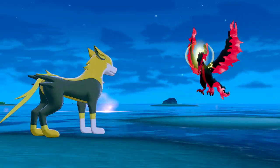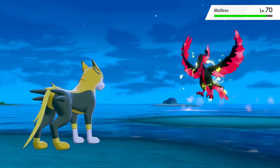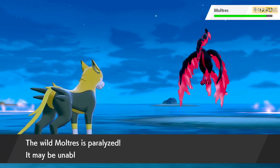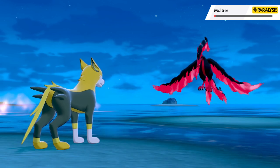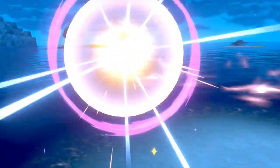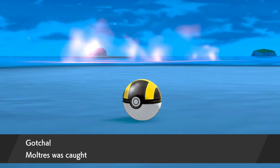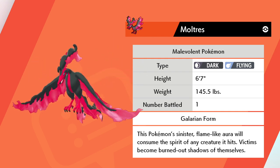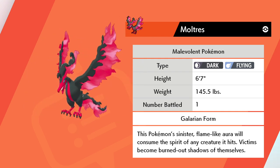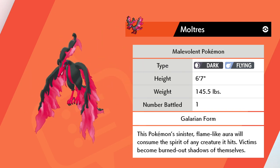My tactics for catching Moltres are the same as for Zapdos. I was trying to paralyze him with Nuzzle, then used different Pokemon to take down his health, and finally brought back Boltund to take his health down to the final bit and throw an ultra ball. Ding — Moltres was caught! Moltres: this Pokemon's sinister flame-like aura will consume the spirit of any creature it hits. Victims become burned out shadows of themselves. Wow, that is dark.